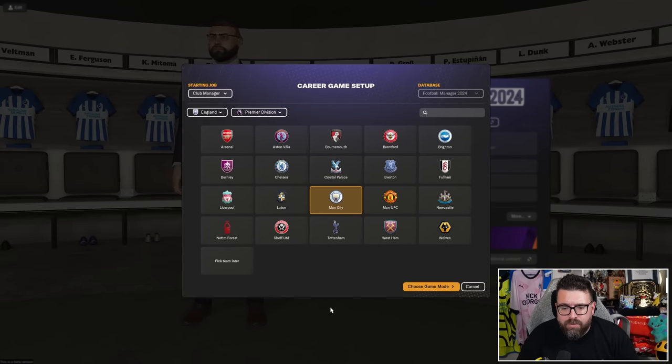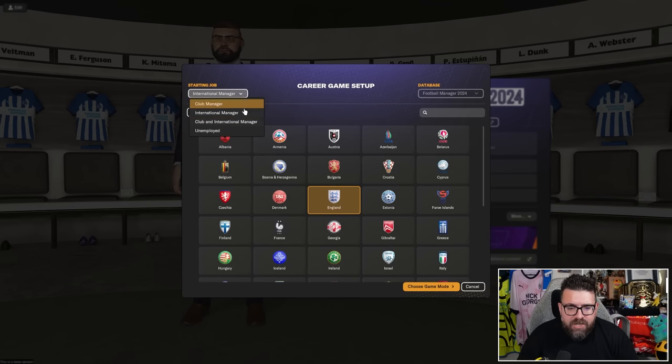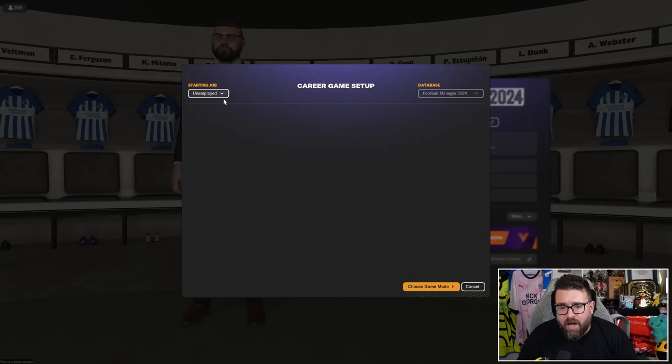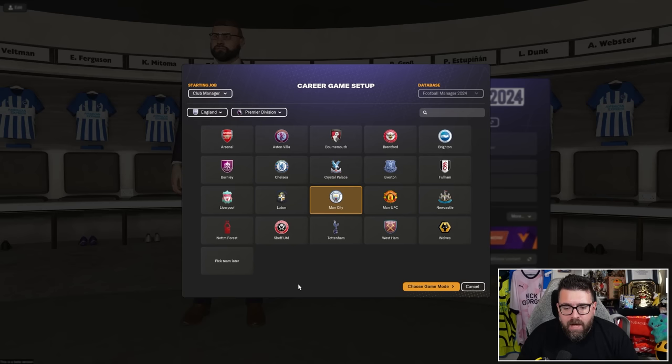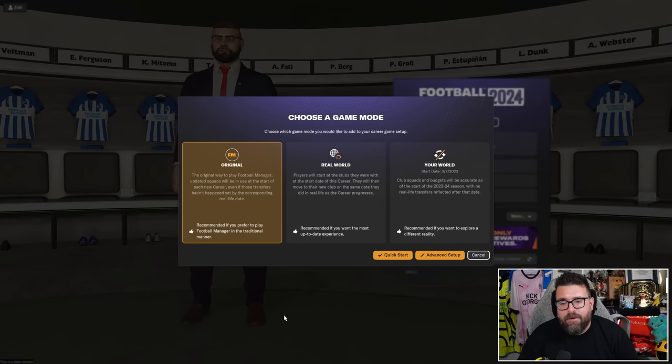Click on career mode and at that point you then have to choose the club you want to manage. You can start managing a club, an international team, or even start unemployed. If you're completely new, I recommend picking your favourite club because you're already going to be familiar with them. So for me in the Premier League, that would be Arsenal — I'll just click Arsenal. Obviously you won't have all these badges if you haven't installed the badge pack separately, but those videos are linked down below.